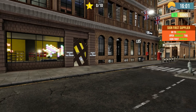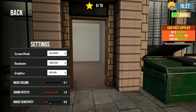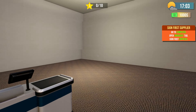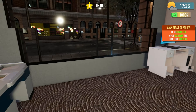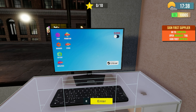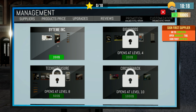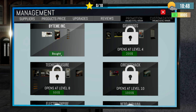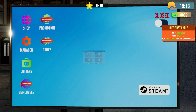Looks like we get this basic shop — the good shop is only available in the full version. Let me change the mouse sensitivity real quick; 1.3 seems to do it. There's a little bit of screen tearing but not much I can do about that. Okay, the tutorial says go to the computer, open the manager tab and sign the first supplier — Bite Me Ink. We have 800 bucks. Now open the shop and buy a small shelf and a product.